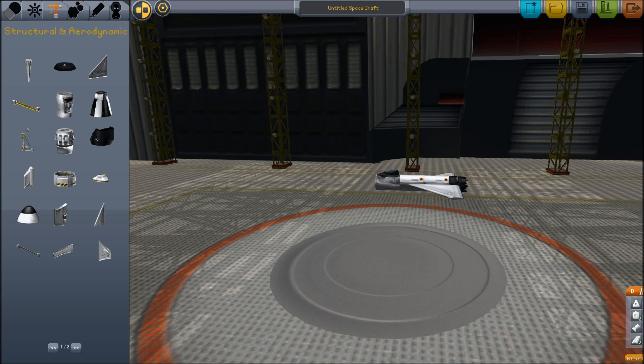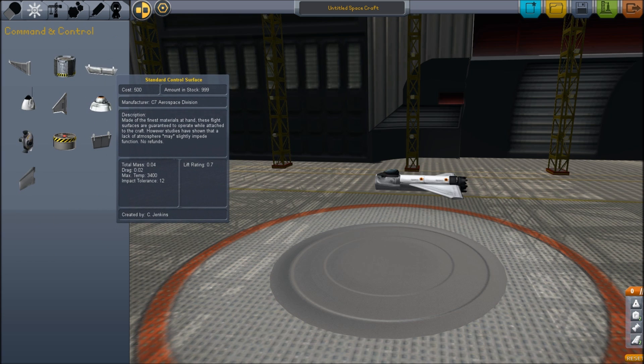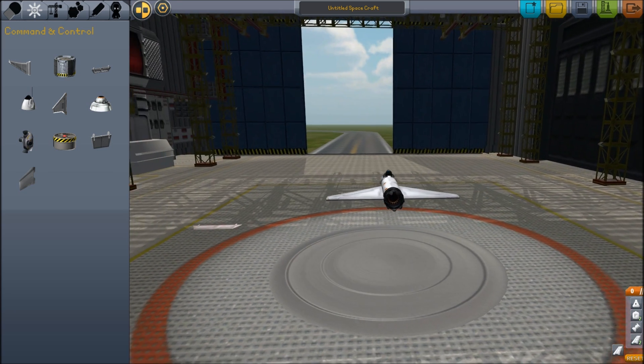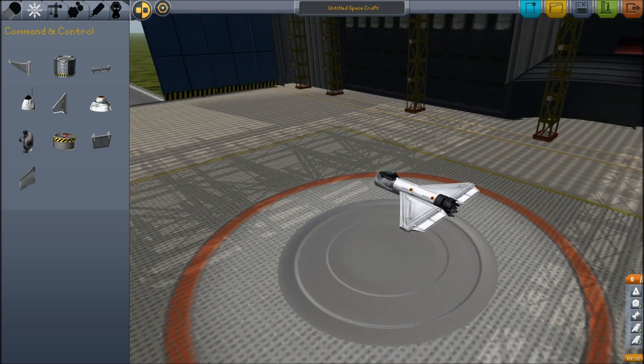We're gonna put some control surfaces — command and control. These are control surfaces. When we push up and down, it's going to act as a wing to move up and down, left and right. We're gonna put these on the back. However, it's gonna stick up and down by default, which is kind of silly. So what we can do is actually rotate, flip, and adjust these pieces by using W, S, A, D, Q, and E. They snap 90 degrees. If you want to reset them, just press space and it will reset them. We're gonna get them sideways so they'll actually work properly. They look good.